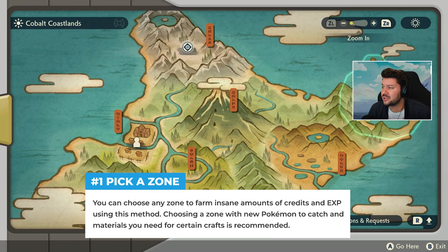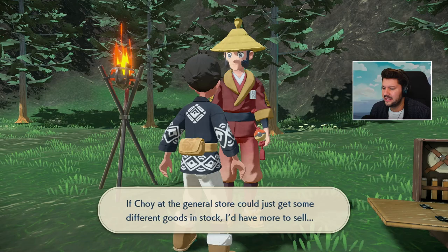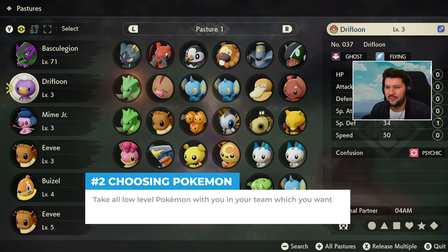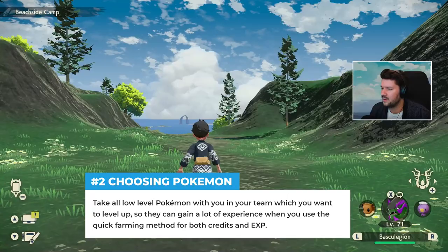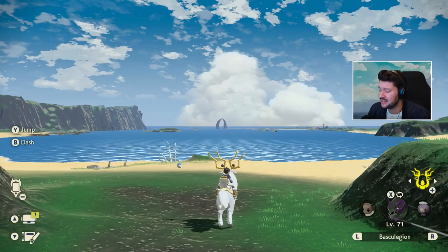I recommend going for an area where you can also find resources you need or catch even more Pokémon to make this farm more efficient. I'm going to go with the Cobalt Coastlands because I'm currently running low on raspberries and I know quite some locations where I can get them. The first thing we're going to do is get our hands on those Pokémon which we want to evolve as quick as possible — we've got some level 3 to level 5 Pokémon right now. Now that we have all the Pokémon we want to power level, you can hop on Wyrdeer, explore the area, get your hands on resources, or catch new Pokémon you don't have yet.